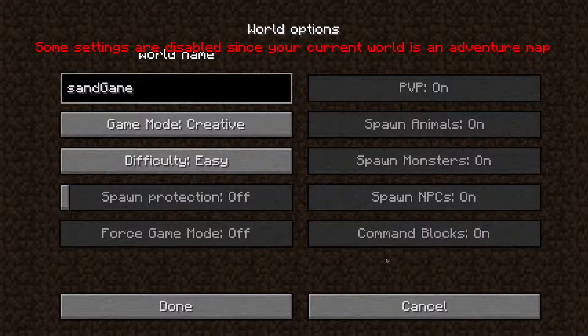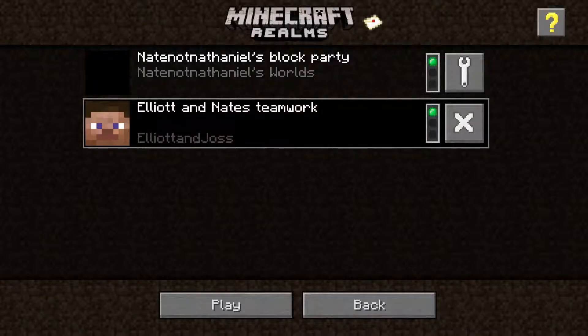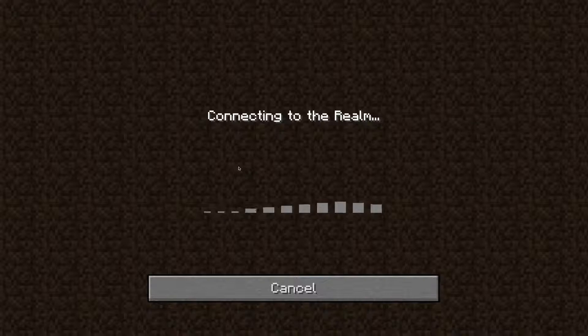We've got spawn and a little bit of everything there. When you're in somebody else's realm you can't change settings, but if you are an operator you can do commands, and you can have command blocks if command blocks are enabled on the realm.